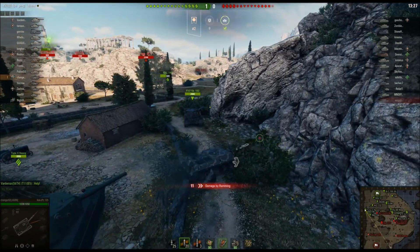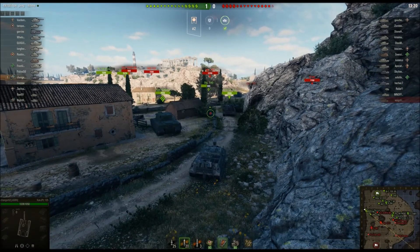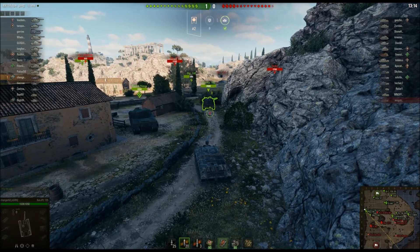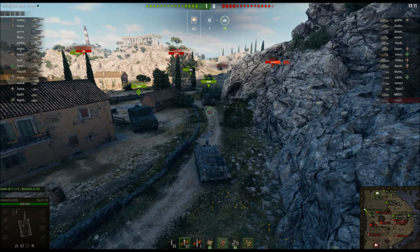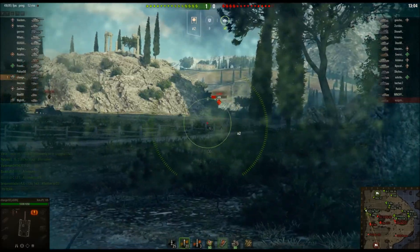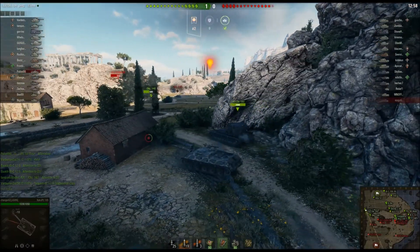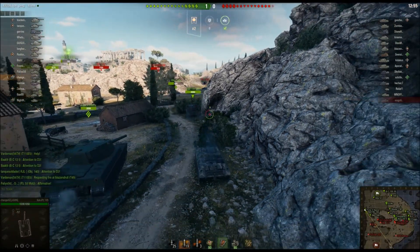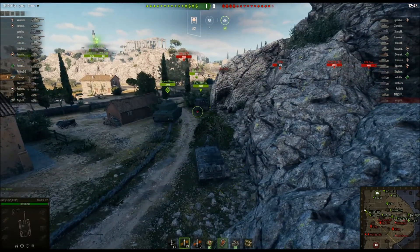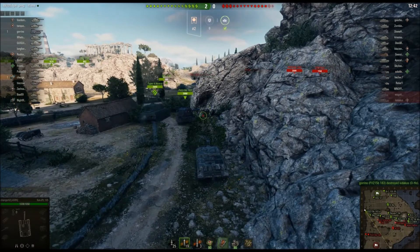He's down here on the 1-2 line and already got the first kill. Like I've told you in past videos, if you're sitting idle with nothing to shoot at and you're not spotting anything, you're taking your gun out of the battle. You need to look at where you can go to benefit the team. He's got an allied Object 140 on the corner and a FV215b 183 in front of him, along with a Type 4 Heavy — there's really no place he can get into to get any shots.